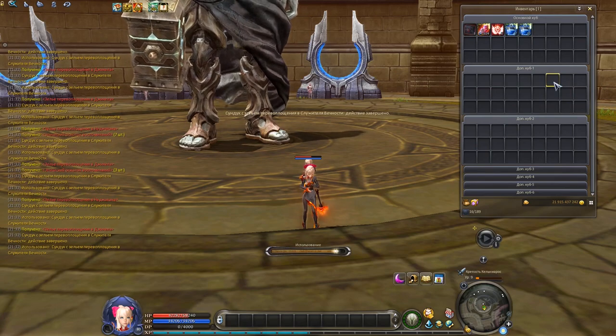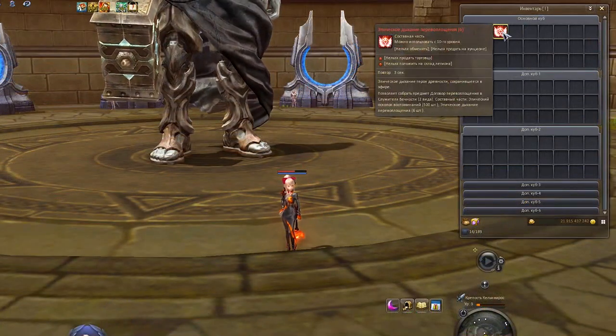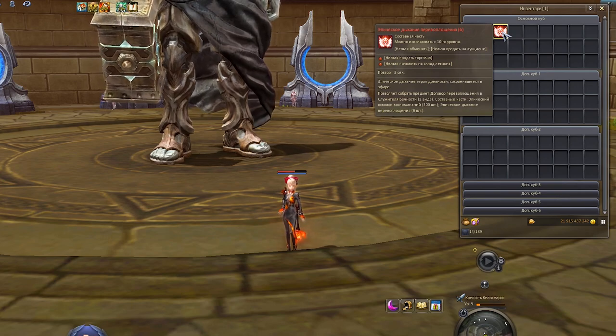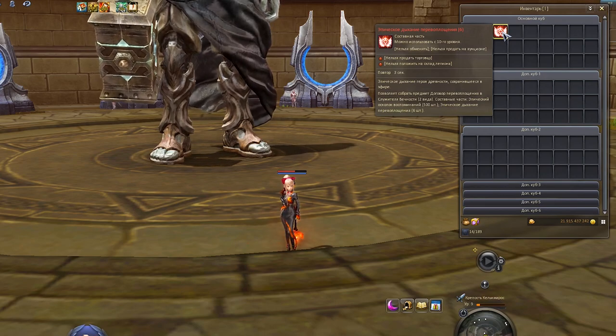There is also a second way of getting ultimate fragments, but I'll talk about it a bit later. When farming fragments, we deal with a bit of RNG. However, the other component – ultimate breath – will take you strictly 6 months to collect, because once per month you can allocate 1 breath from the shop for free.